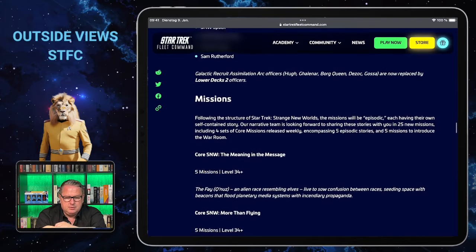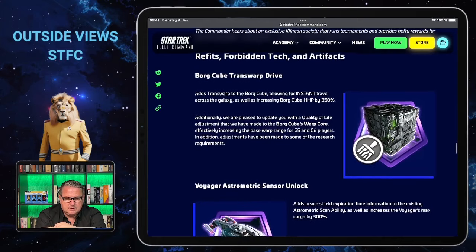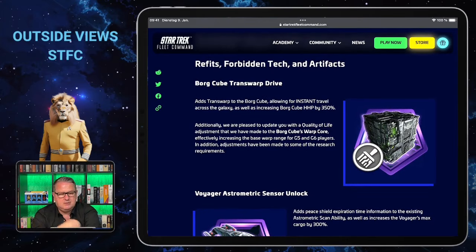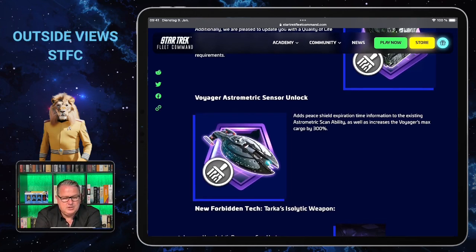As usual there will be new missions, and there will also be new refits, forbidden tech, and artifacts. There will be a new Borg Cube refit — the Borg Cube Transwarp Drive — that adds transwarp to the Borg Cube, allowing for instant travel across the galaxy and increasing the Borg Cube's hull health by 350 percent. There's also a Voyager Astrometric Sensor refit that adds peace shield expiration time information to the existing astrometric scan ability and increases the Voyager's max cargo by 300 percent.